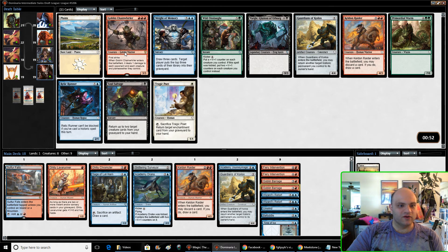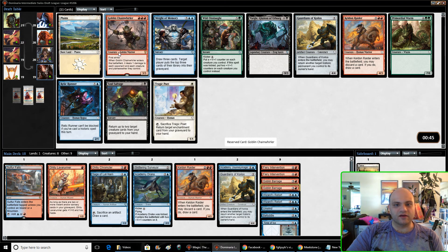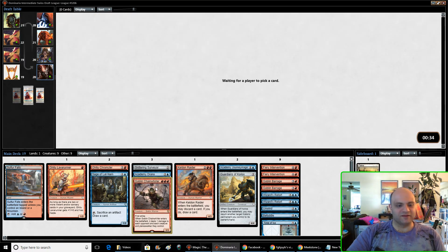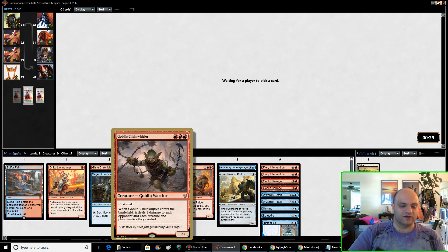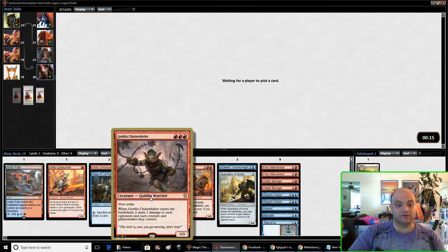Chain Whirler. I'll try this out. Even if I cast this on turn five it's still pretty strong, so I don't mind that it'll be hard to cast on turn three. I do have a Sulfur Falls, so that'll help. Pinging everything for one could be great, and a 3/3 first strike will get through or hold down the ground — good on offense and defense. I like it.